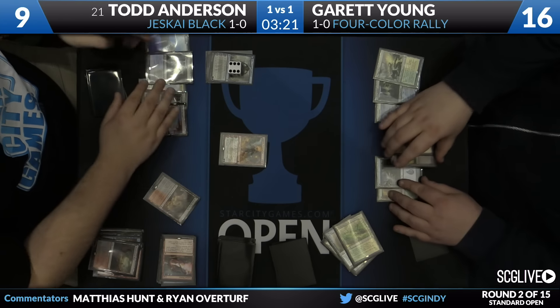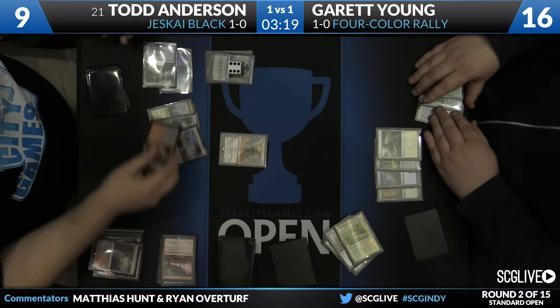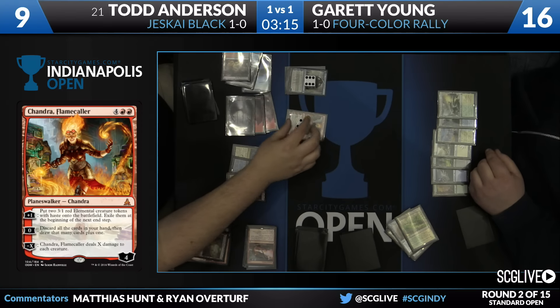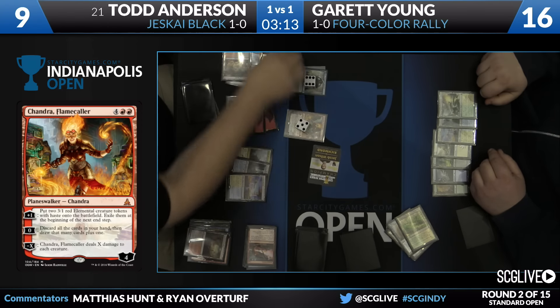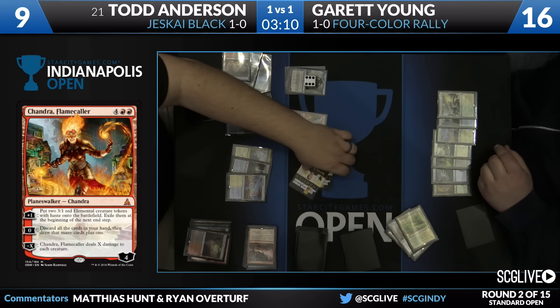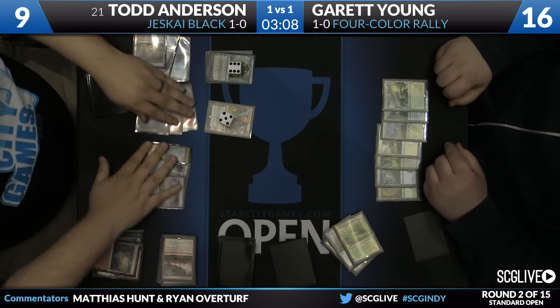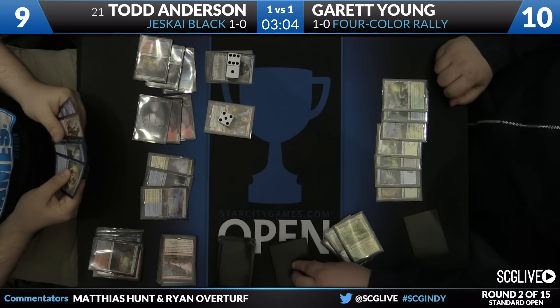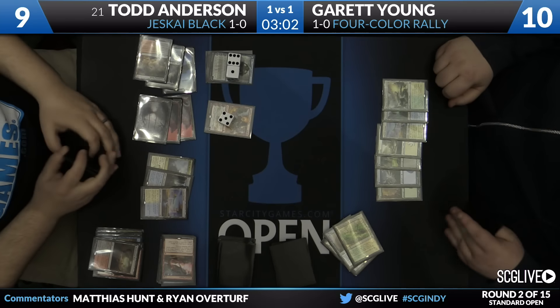Here's Chandra — or, if we want a way to win, we could play this Planeswalker that wins really fast. No reason to mess around too much. Here's two 3/1s, they're swinging in. Garrett down to 10, and a two-turn clock is in place. This one's not going to go to time.